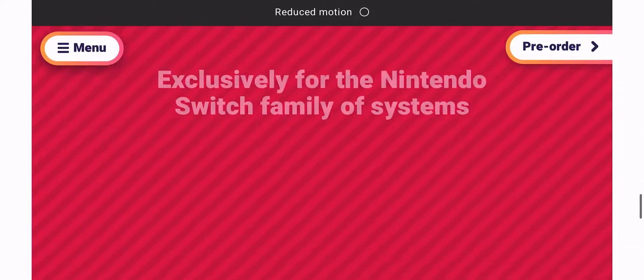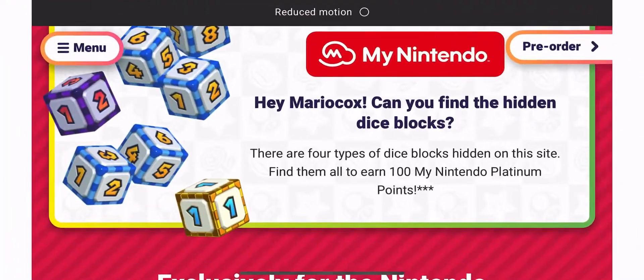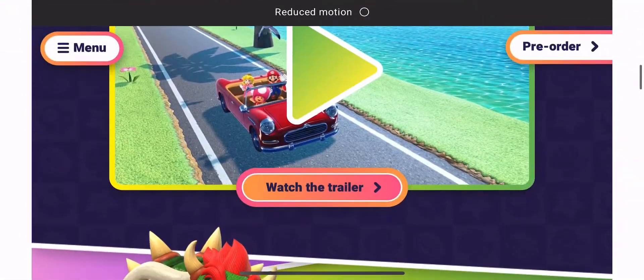So let's find these. Now it is kind of tricky at first to locate them — they have them kind of tucked behind things. And as you can see, you get 100 MyNintendo points if you are able to pull that off.